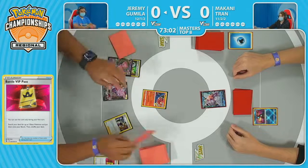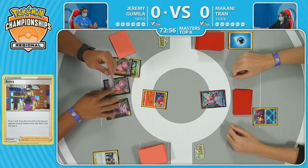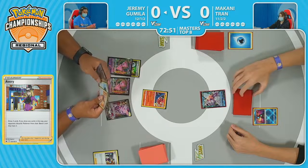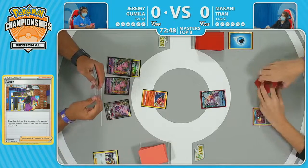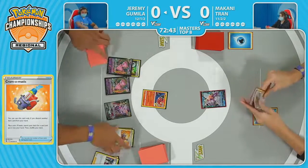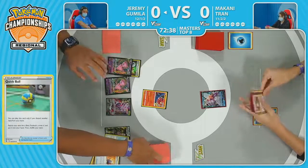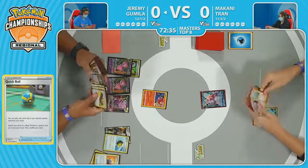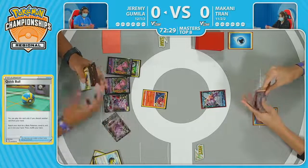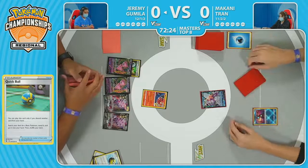Double Turbo comes down onto the Mew V. Avery just being used right now to draw some cards. Typically you might want to save this to punish Makani for benching a lot of Pokémon as they try to set up that Subspace Swell attack, but just using it now to draw cards means Jeremy might be confident in the early tempo. Kram-O-Matic did flip tails for Jeremy there, but he does have a Quick Ball and discards the Boss's Orders for a second Genesect V. This is starting to look like the usual Turn 1 from this Fusion Strike deck.